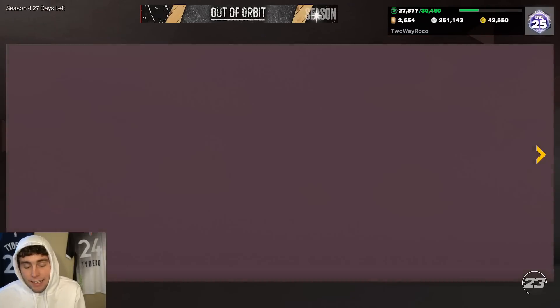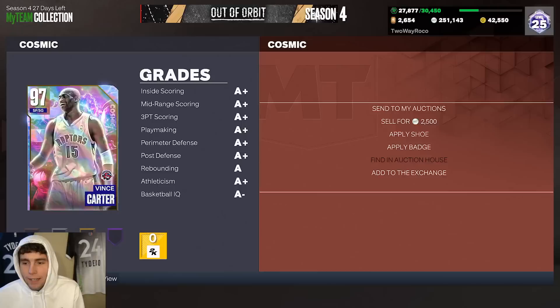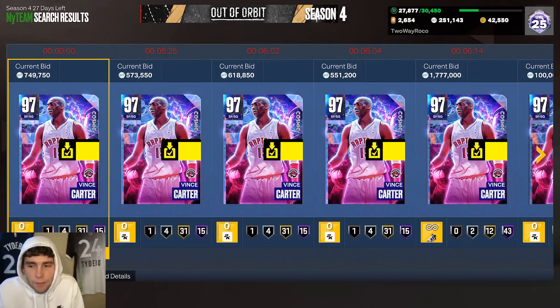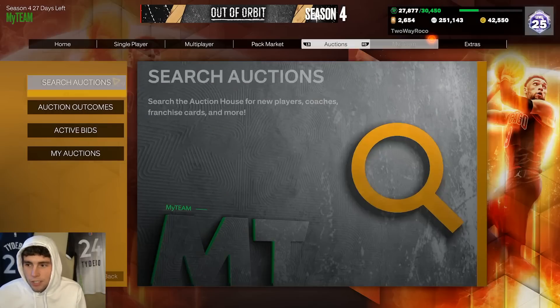I actually got a decent deal on Vince and I'll explain why in a second. Base Vince is at least like 700,000 MT — he is pretty expensive. Like 750k for a base Vince is basically as cheap as you're gonna get.